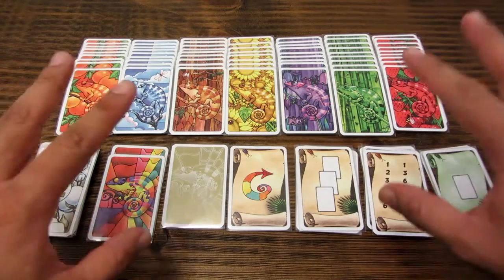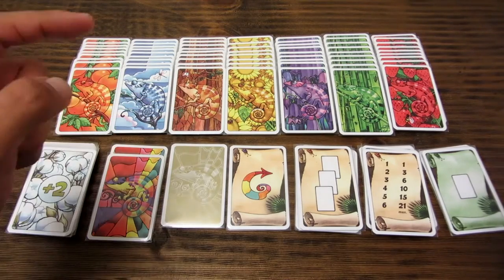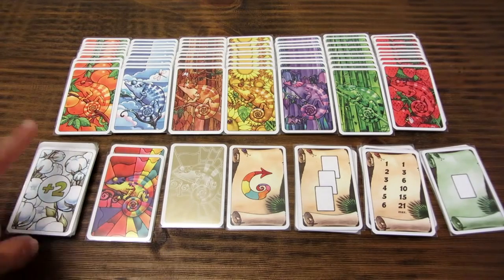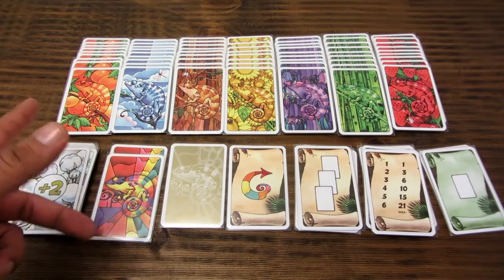First, the contents. We have 63 color cards — 9 for each of the 7 colors: orange, blue, brown, yellow, lilac, green, and pink or red. We also have 10 cards with the +2 symbol, which is a bonus, and 2 wildcards featuring a chameleon with various colors around it.